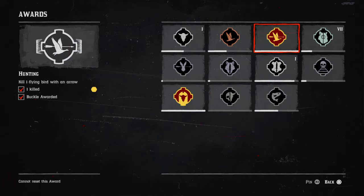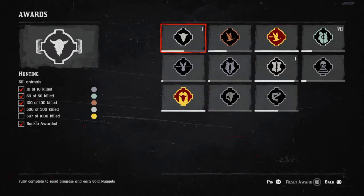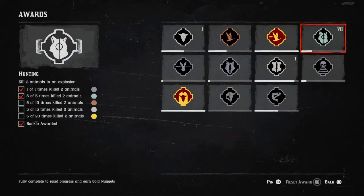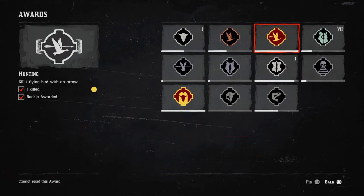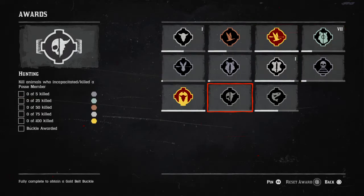So there are three awards you can't repeat, giving you 1,500 XP for those three. For the repeatable ones — there are eight of them — you can expect to get around 80,000 XP total, which works out to roughly 12 levels, a couple of treasure maps, and about 32 gold bars. So that is the hunting awards explained.